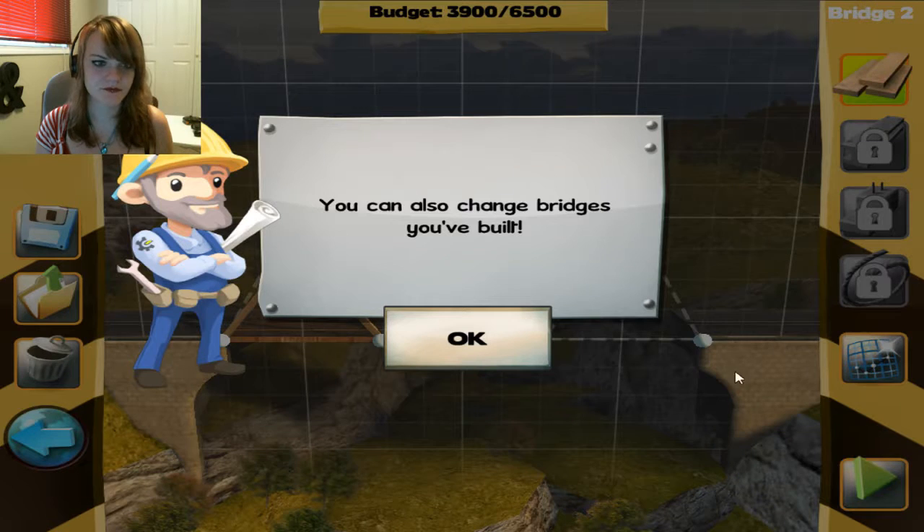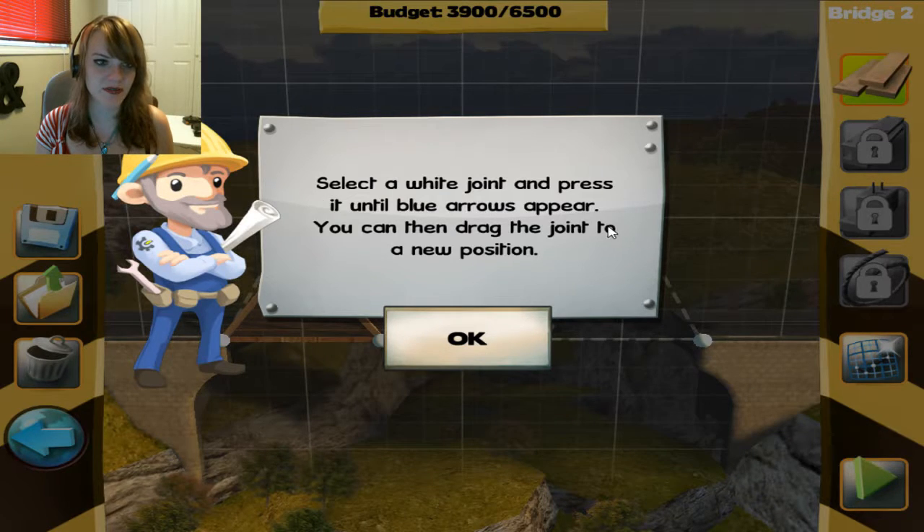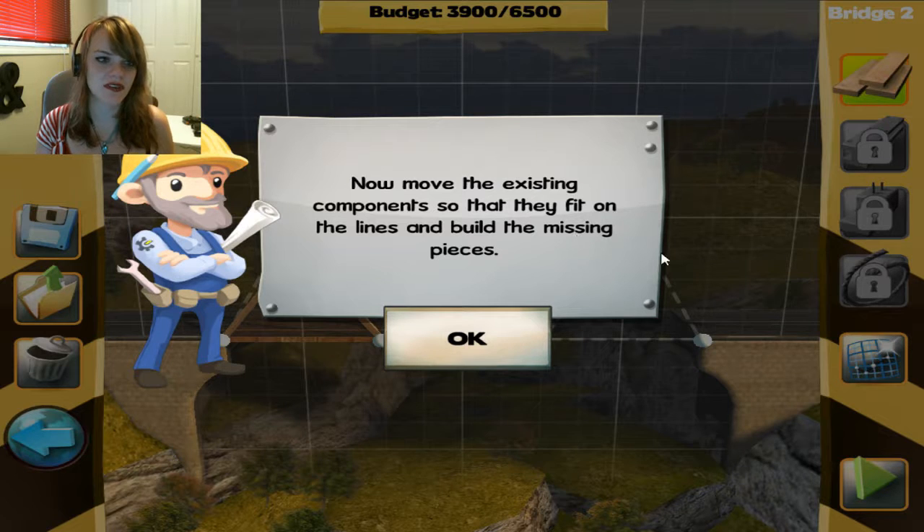So, the next one. You can also change bridges you've built. Select a white joint and press until the blue arrows appear, then you can drag the joint to a new location. Move the existing components so that they fit the lines and build the missing pieces.